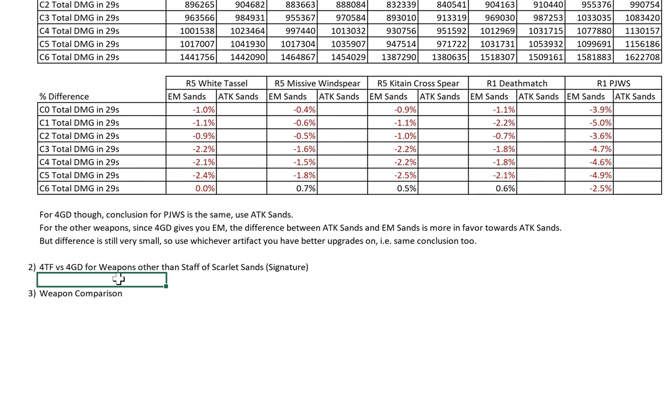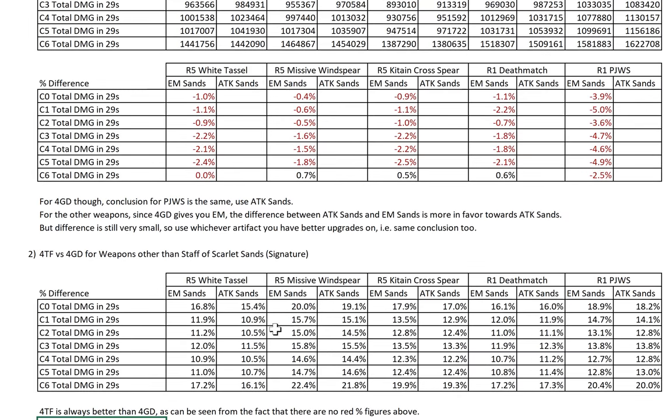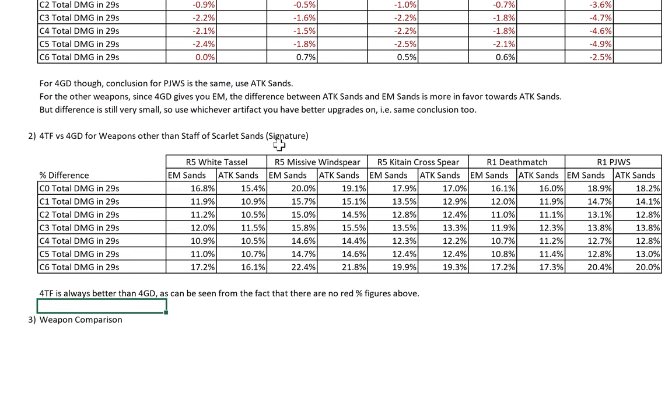Now let's look at the performance of 4TF vs 4GD for all these weapons other than the Staff of Scarlet Sands. There are no red figures here, and there are no small differences either. All of them are at least 10% — the smallest is still like 10.7%. It's 10 to in some cases 20% difference. So 4TF is always better than 4GD. There are no red figures, no small differences — 4TF is always better.